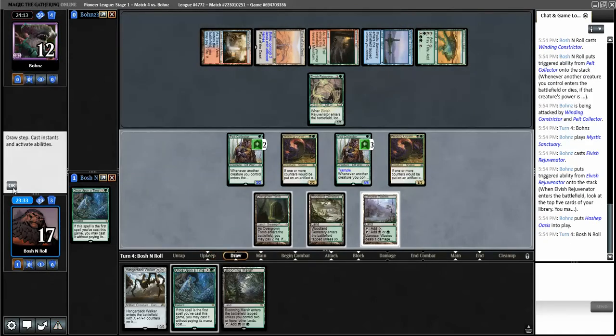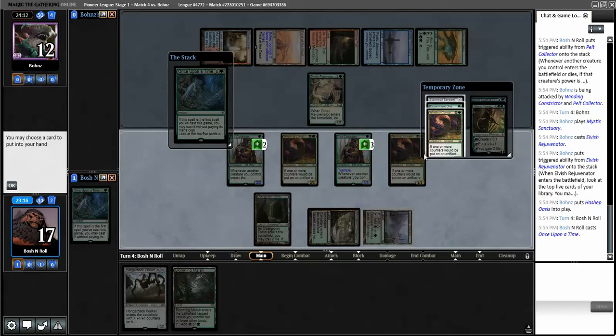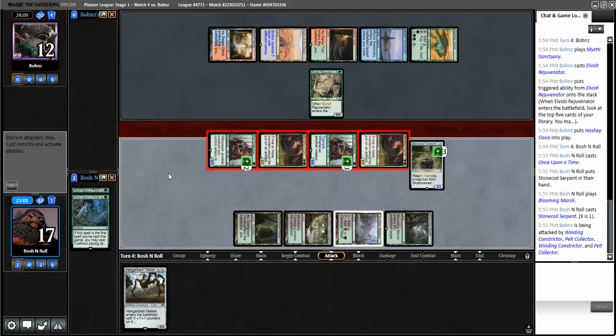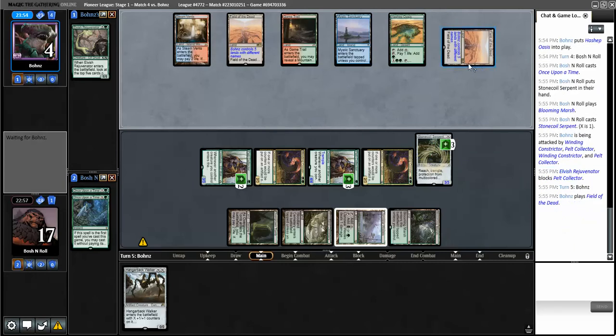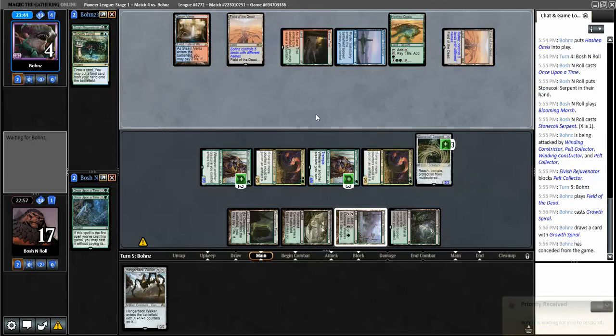Walking Ballista off the top - let's go. I'm going to cast Once Upon a Time rather than Hangarback. Stone Coil Serpent - you're pretty good. Whatever their plan is over there, they have to do it right now because they are very dead on board. They have to wrath me or do their combo. The second Field of the Dead is probably not what they were looking for. Growth Spiral - and concede. Okay, deal.